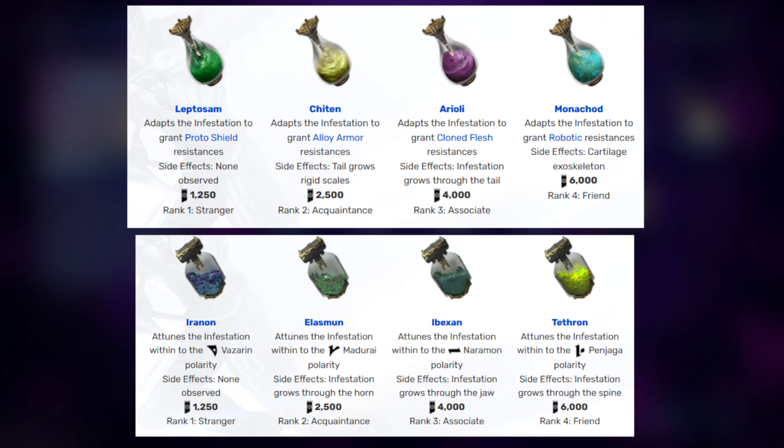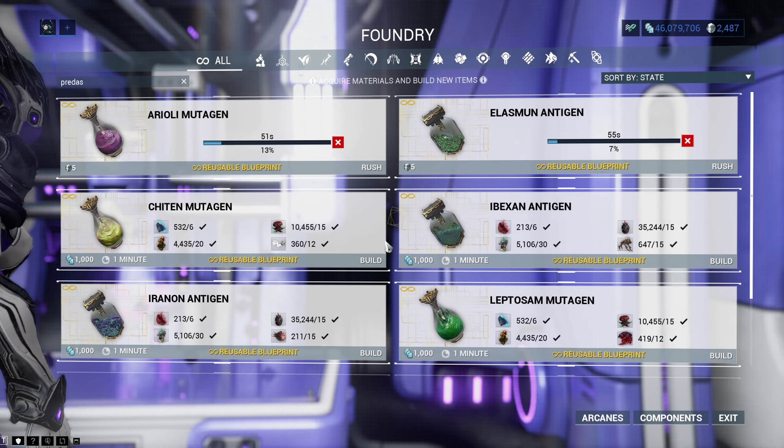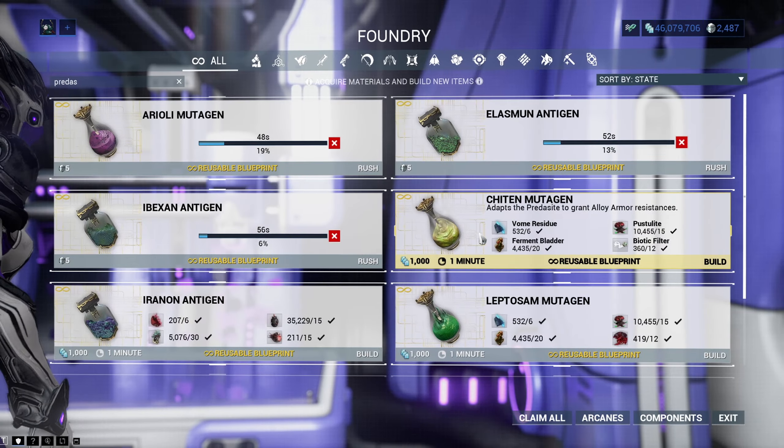You can see all the costs and effects of these items on the screen. The rule of thumb is the more expensive it is, the better it is. You need to buy the blueprints for these two ingredients, then craft them, and once again bring them back to the Sun.